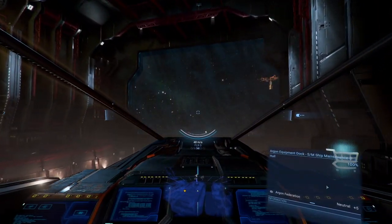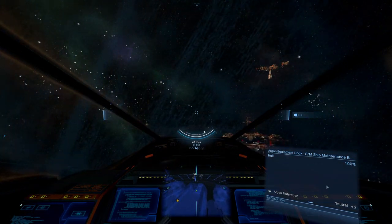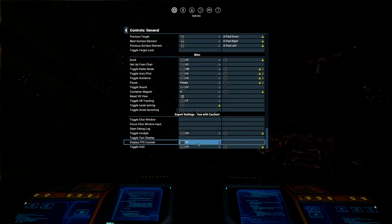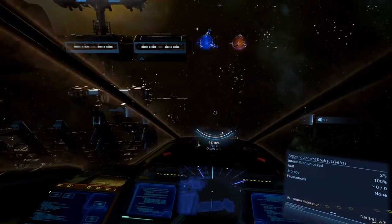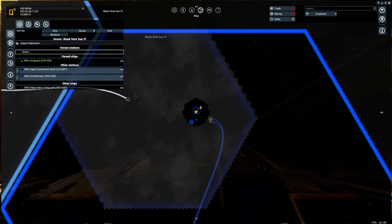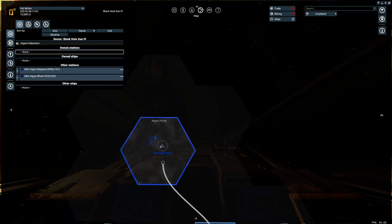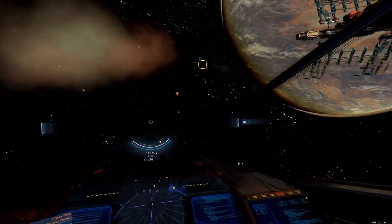I pushed the Grave key but nothing happened — it must be hooked up to something else. We'll set it to Control+P instead. At the bottom you can see 80 FPS, which is not bad at all. Let's press M to open the map and see where we are. To get out of this area we go over here, and our goal is the system over there — let's set up guidance and get going.